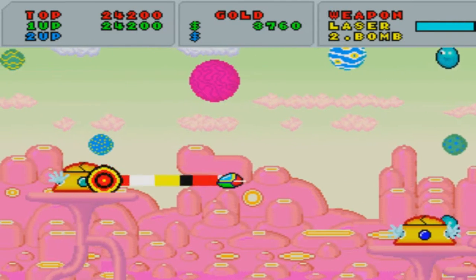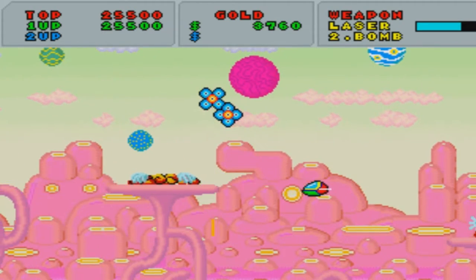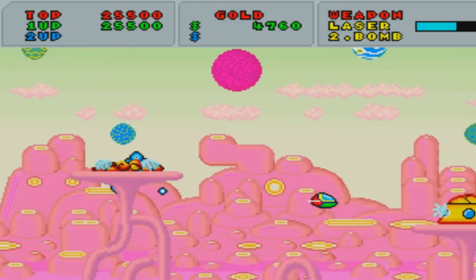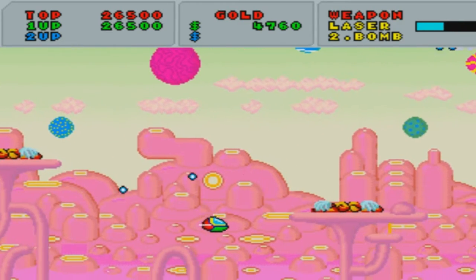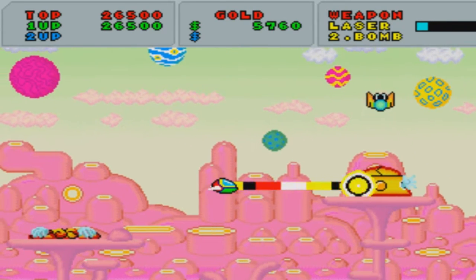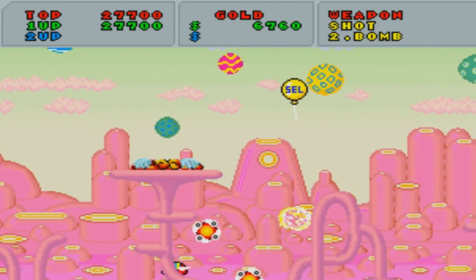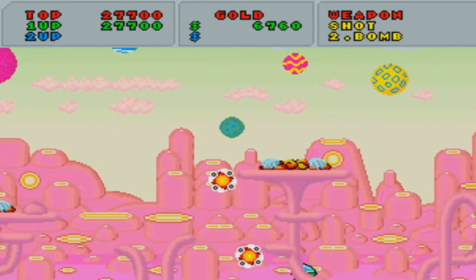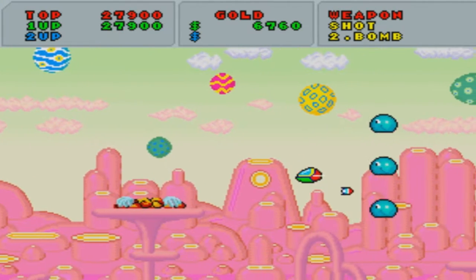The bad thing about that is the power-ups don't last forever. I know many will get mad at that — that's not fair — but I actually don't mind it. It adds to the challenge of the game. To buy power-ups, the enemies will drop money, or coins, or gold, or whatever the hell you want to call it, and when you defeat a boss, a ton of money goes shooting out of the boss, which is really cool. Also, you can buy multiple power-ups, but you can only use one at a time, which is kind of interesting. It would be kind of nice if you could switch during gameplay, but you can't.